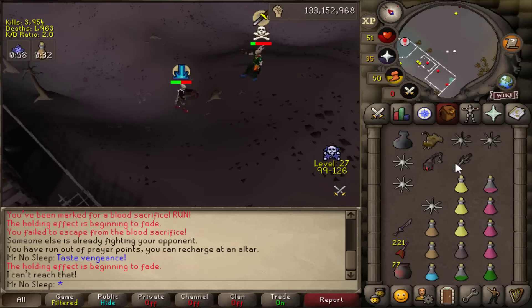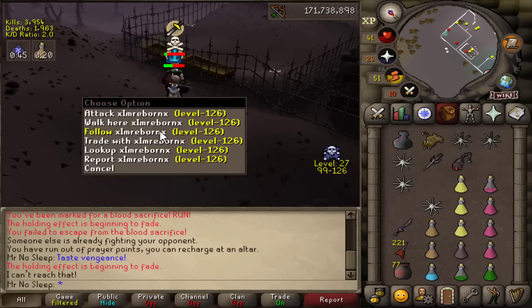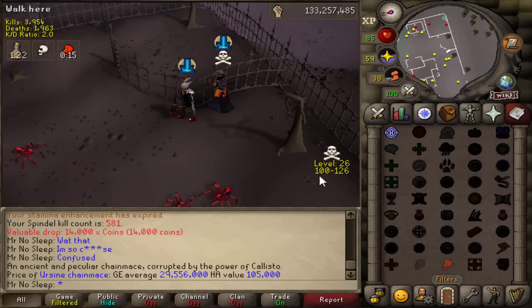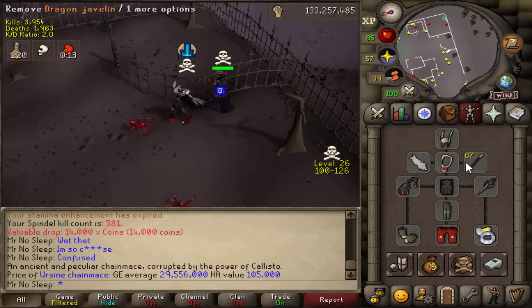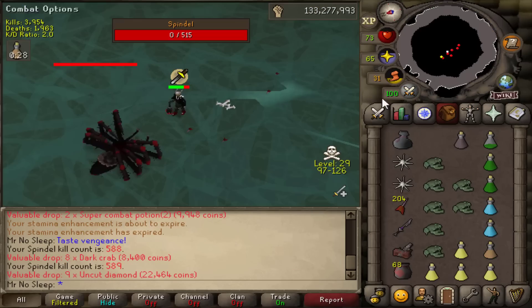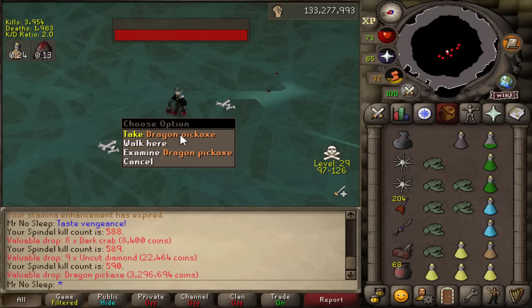Here's another guy teleporting away from me — this was a very close fight and I almost had him killed multiple times. I was definitely fuming at this point. Here I was pretending not to know what he was doing — obviously I knew this was a skull trick, so be on the lookout for this one. It's a Christmas item, not an actual dragon dagger, so it's not actually attacking you. Don't skull up on that.